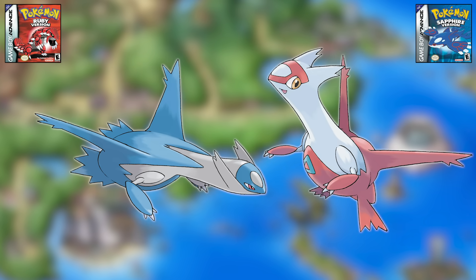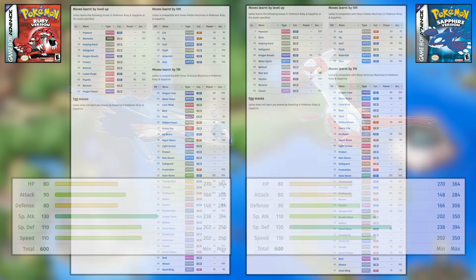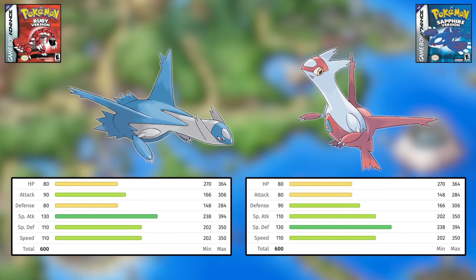Next is Latios versus Latias, and these Pokemon are nearly identical in most everything. Super similar move pools, near identical stats — with Latios being more offensive and Latias being more defensive — and both are found post-game, therefore not having much of an impact on your playthrough. Both are excellent, and I couldn't find any factors that would make one top the other, so this is another toss-up.